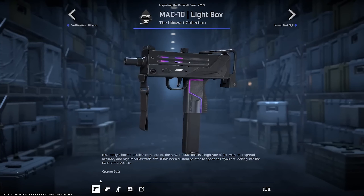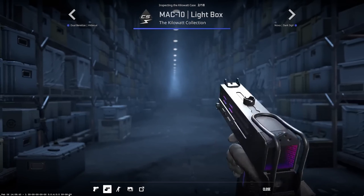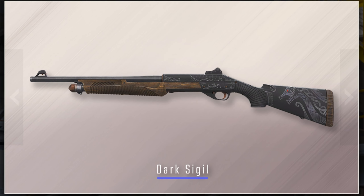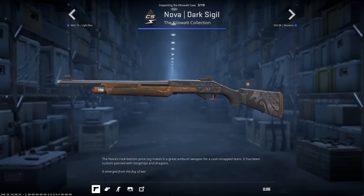Next blue is the Light Box for the MAC-10, and I gotta say this isn't as bad as the Dual Berettas. But we have seen a lot of skins qualified to be blue skins that looked pretty good, so this is pretty disappointing.